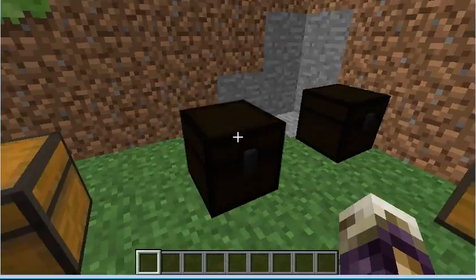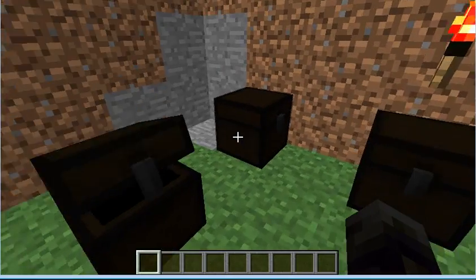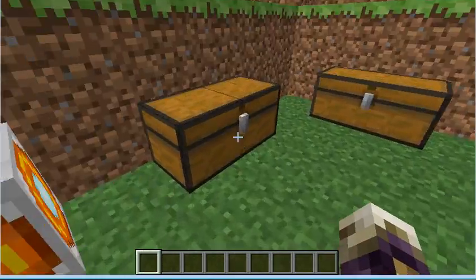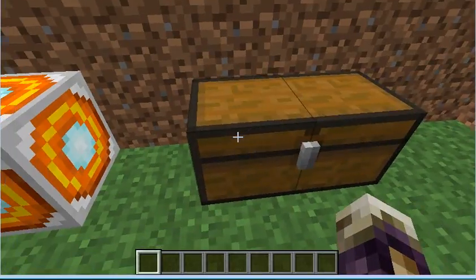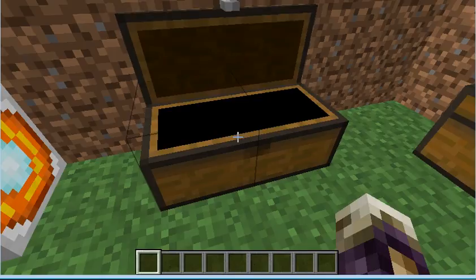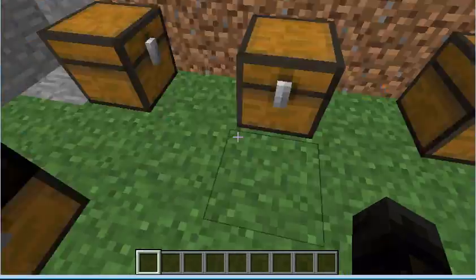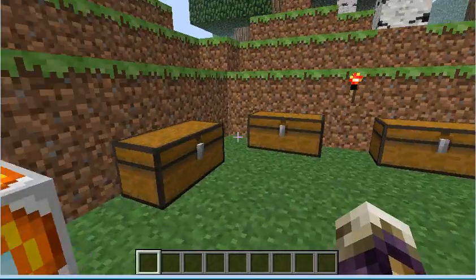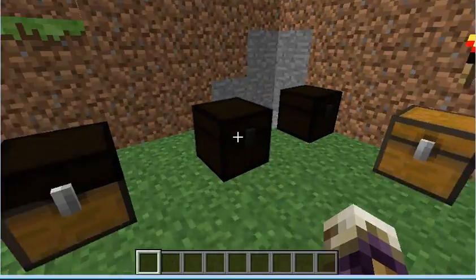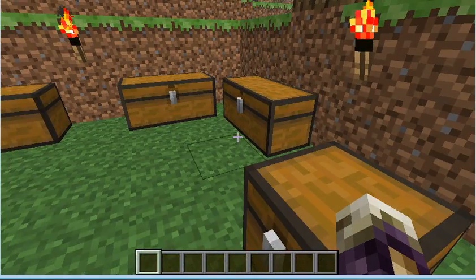Now, these two chests — this chest is all the orbs you can make, and this is the next phase of the orbs, which I will show you how to make. But first, to get these, we first have to make them — make the regular orbs, basically. To make all these orbs, I'm going to start off by showing four at a time until we get to the last chest, which is just three.